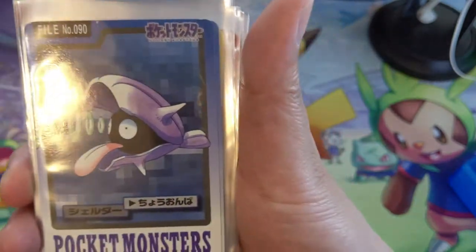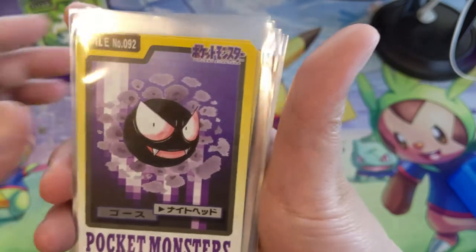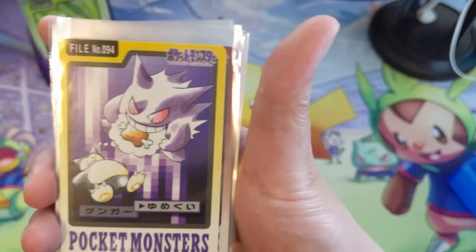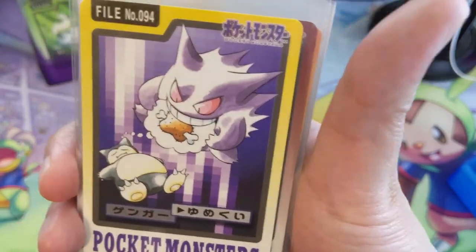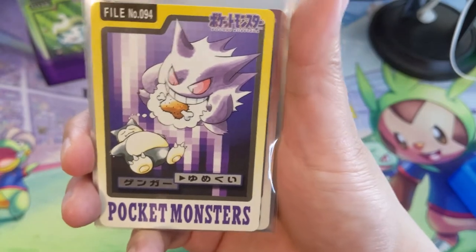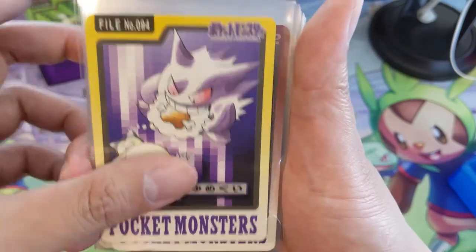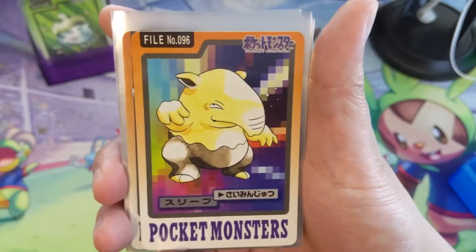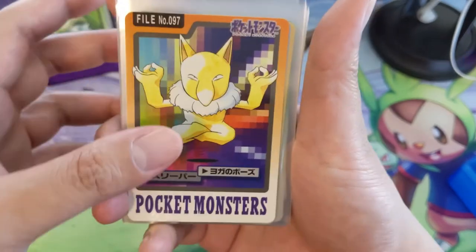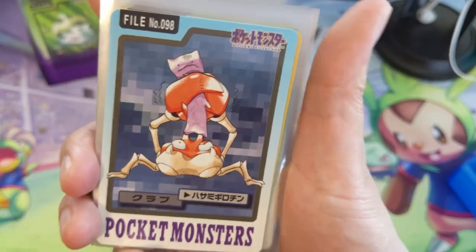Grimer, Muk — this Muk doesn't do much for me; I feel like Muk is one you could really portray in interesting ways. Shellder, Cloyster. Here we got the Ghosts — Gastly. Haunter looks like there's something in the background, like censored or something. And Gengar — look at this — he's like eating something from Snorlax's dream, some kind of Nightmare attack. I really like this art. Then Onix, Drowzee, Hypno — very zen.